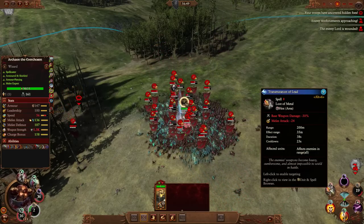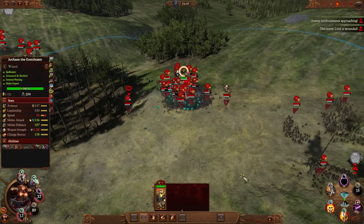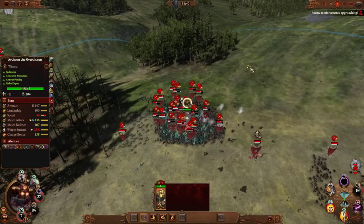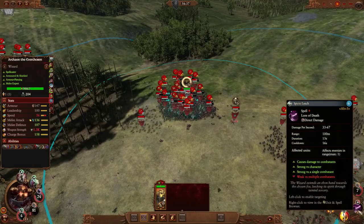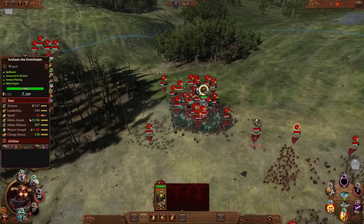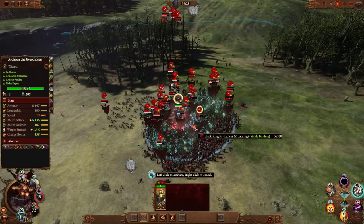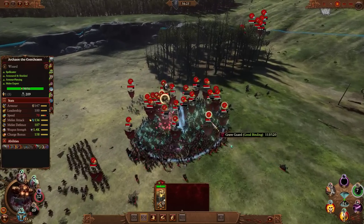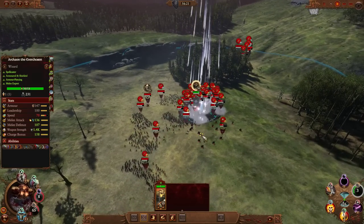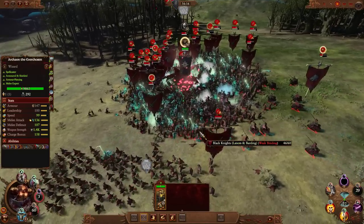Transmutation of Lead is a decent debuff spell. Burning Head is definitely nerfed in Warhammer 3. Flaming Sword of Ruin is okay but don't need it right now. Spirit Leech has always sucked. And he doesn't get Arcane Conduit now, which he didn't used to get in Warhammer 2 either. We've covered Archeon in Warhammer 2 as a one-man doomstack before — he was super strong then.